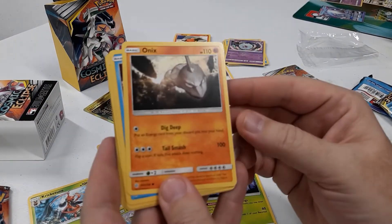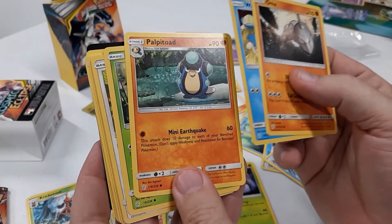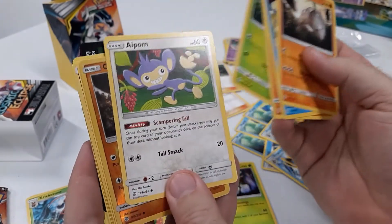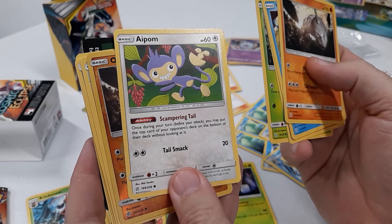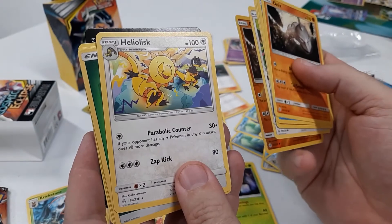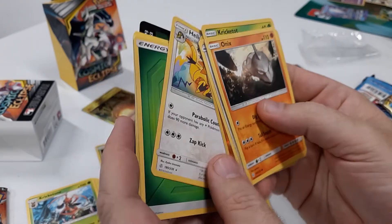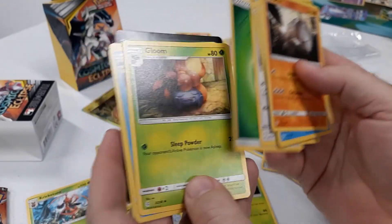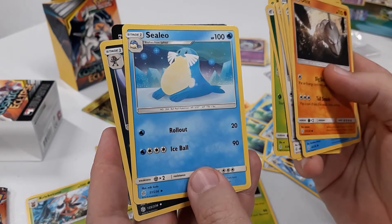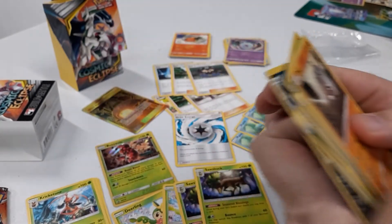Pack number 3: another Onix, Gloom, a Whalmer, Palpitoad, a Krikatot, Aipom, another Onix — maybe looking at an Onix deck. The rare is Helioptile; if your opponent has any Electric Pokemon in play it does more damage, which is a possibility. Also Gloom, Sealeo, and a Bisharp — he's always decent for pre-releases, decent HP and usually doesn't have a huge energy attack cost.